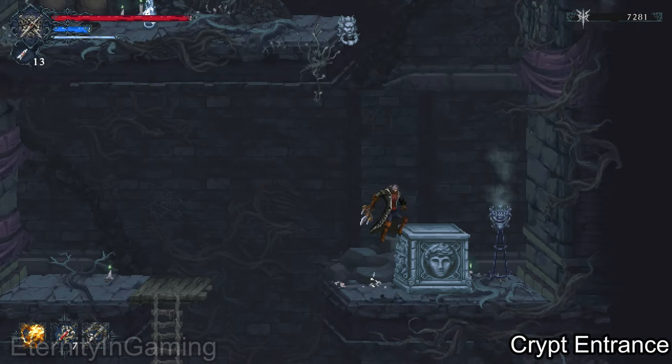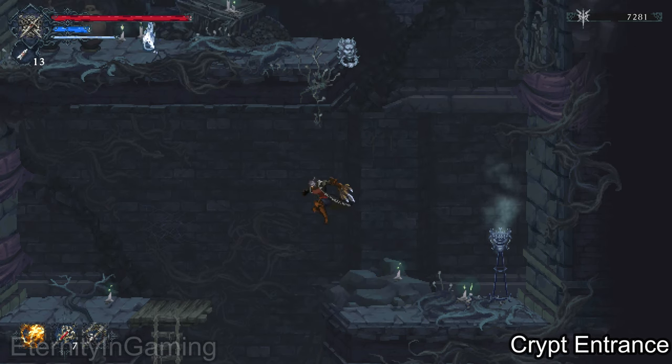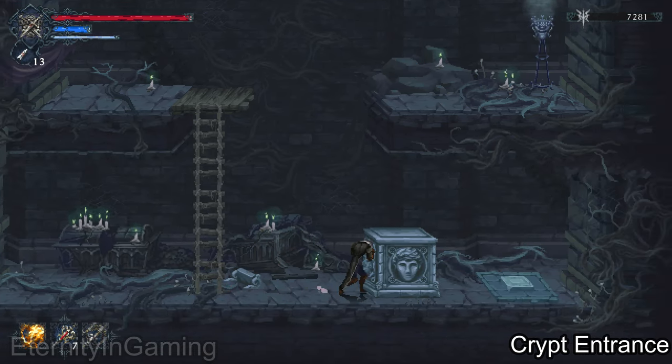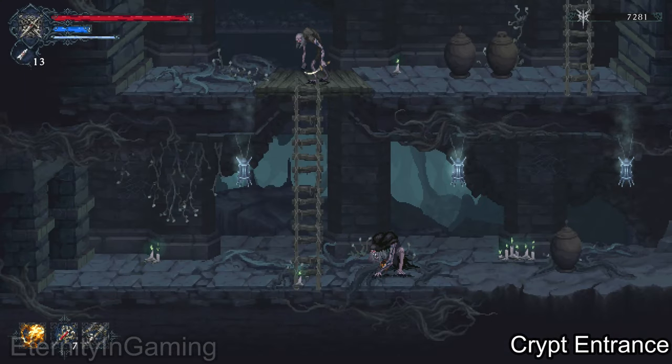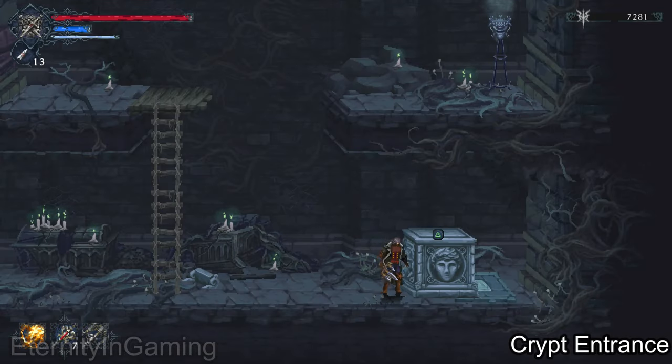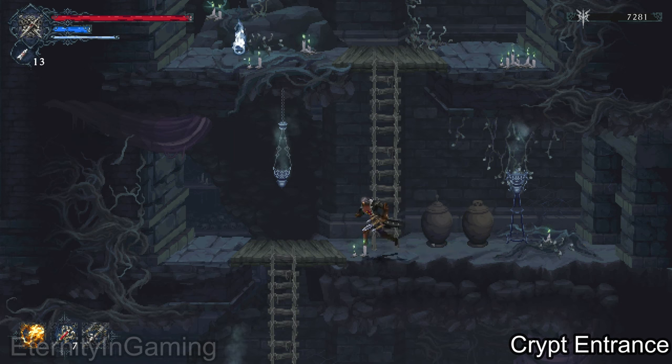We're going to have to jump across and use this box to hold down a pressure plate. It shows that it opens the door when it's left there, so we're just going to go back to the left side of the map now.